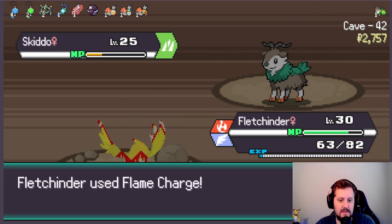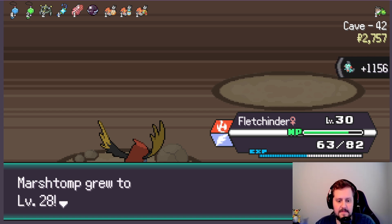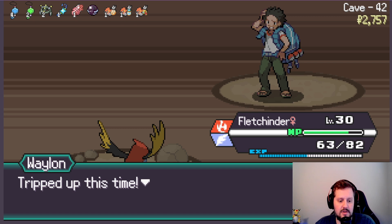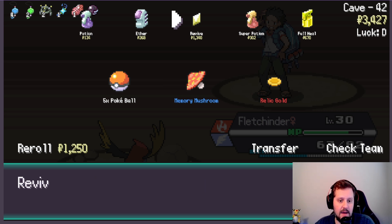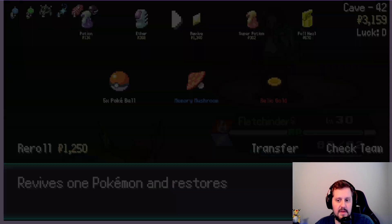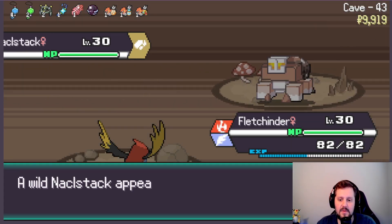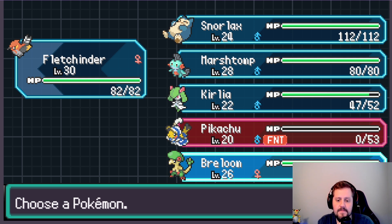Even though I doubt we'll need to use Flame Charge again, since I don't think the cave is the best for Fletchender, we'll just keep moving up and get the rest of our Pokémon higher levels, which is important. Oh! Rogue Balls, huh? Oh no — Relic Gold! Yeah, we're definitely going to take that. Now we can just heal up without too much worry. We still really only need a Potion for that. I don't think we do revive Pikachu, because I just don't know that we're going to keep Pikachu. We'll go to Breloom here.